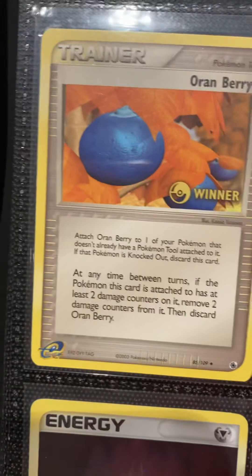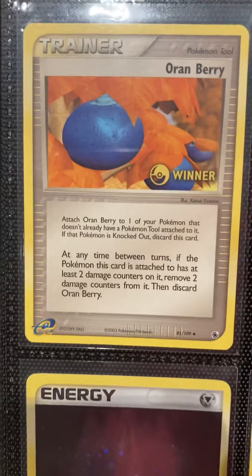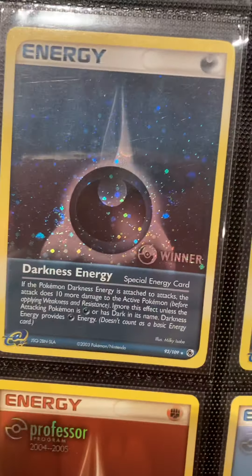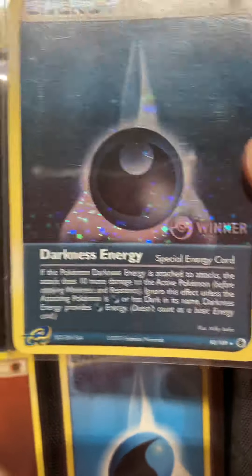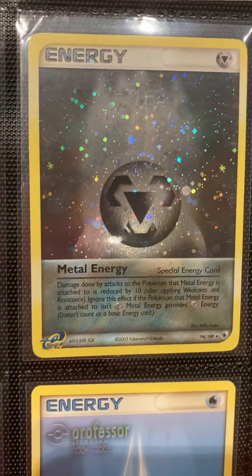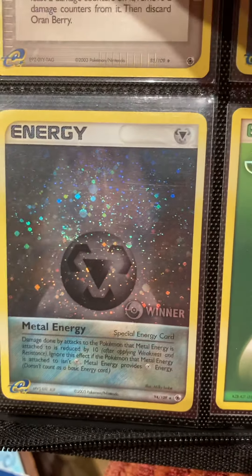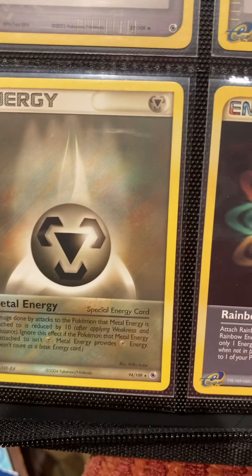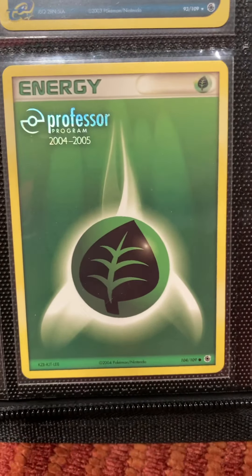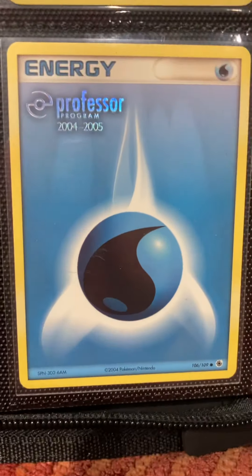The Oran Berry winner — you got this for winning a league tournament. Then we have the Darkness Energy holo non-winner and then the Darkness Energy holo winner. Both of these have like 40 swirls on them, but of course they do because the entire card is just holo. Same with Metal Energy — you've got the Metal Energy holo non-winner and then the Metal Energy winner, which just has a 'winner' stamp in the corner. These were the exact same as the Metal Energy and Darkness Energy cards in the main set, except they made winner versions for whatever reason.